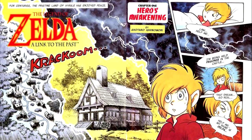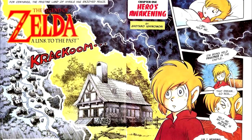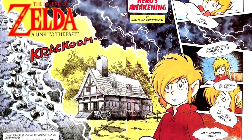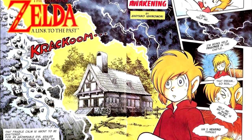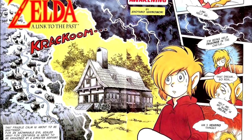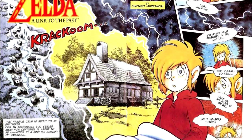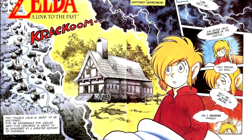Here's one of the first big changes of this issue: a new comic — a manga adaptation, though they don't call it that, of Legend of Zelda: A Link to the Past, by manga legend Shotaro Ishinomori, creator of such classics as Cyborg 009 and Gegege no Kitaro. This manga is available from Viz in print right now as I'm recording this, so I'm not going to go too in-depth, because you can actually go read it. This first installment sets up the first part of Link's quest: the search for the Master Sword.